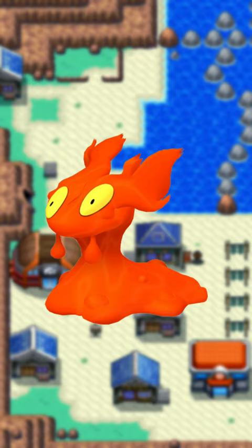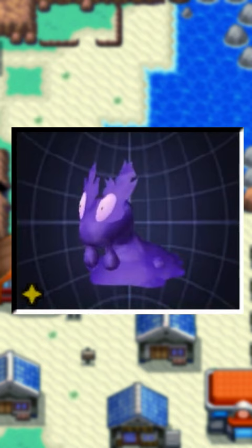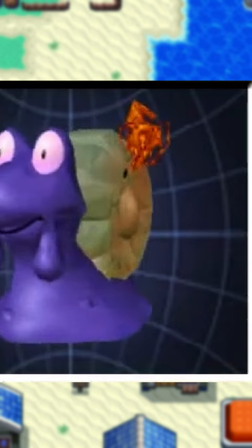Slugma's notable for its very nice gray Shiny, but in Stadium it gets an indigo. It's still nice, but it's a bit of a downgrade. And Magcargo's Stadium Shiny is the same thing, as opposed to the pink it normally has. The flame particle on it, though, just doesn't change.